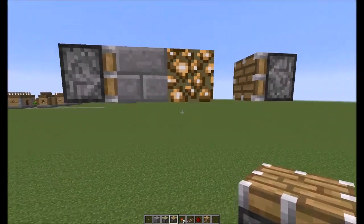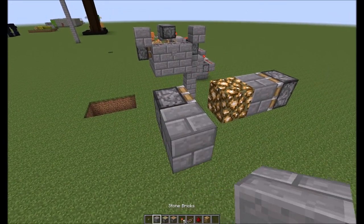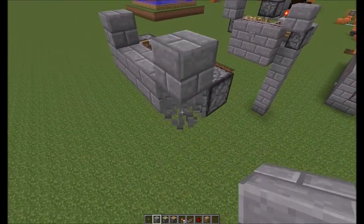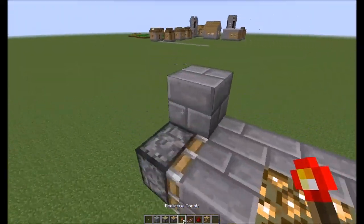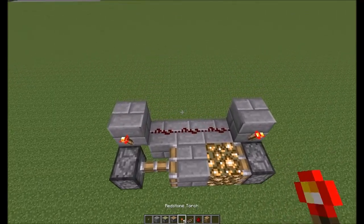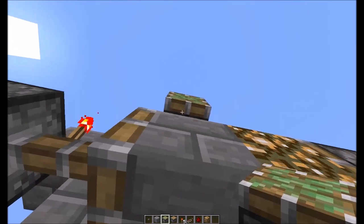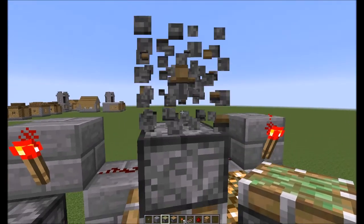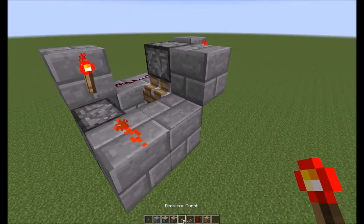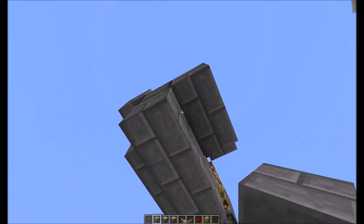The redstone runs a little differently for the ceiling since it has to be above it. Put a torch there and there, break that — the torches actually go right above the piston this time. Put dust here, here, and here — this is your input line on this one. The sticky piston as usual has to be exactly one block away from any piston. Put it facing down because we're gonna push the block down. Grab the signal off that dust with a repeater, then fill in the ceiling.